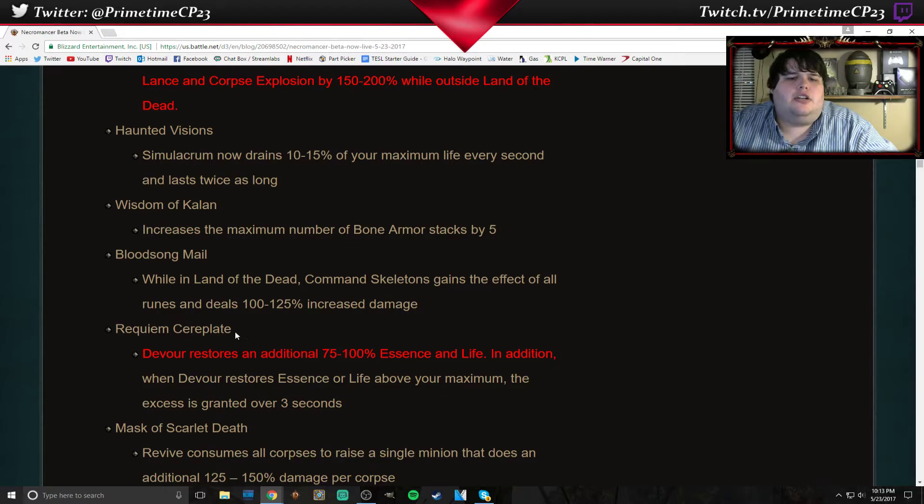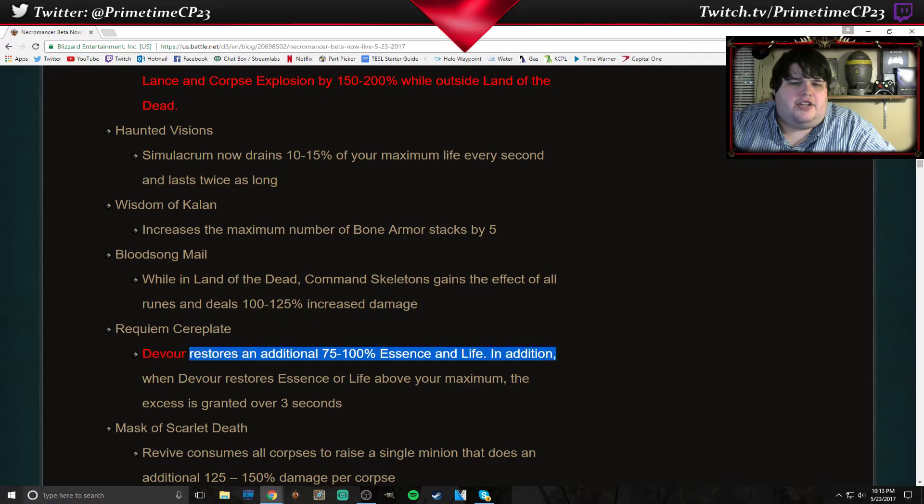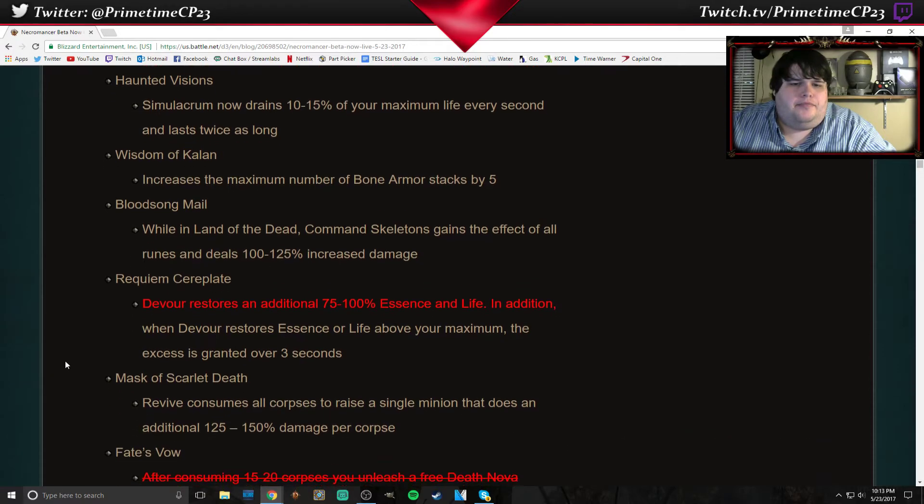Requiem Crayplate — Devour restores an additional 75 to 100% Essence and Life. In addition, when Devour restores Essence or Life above the maximum, the excess is granted over 3 seconds. So it's going to restore a lot more health and essence. That's the change that was added to it — it's cool.